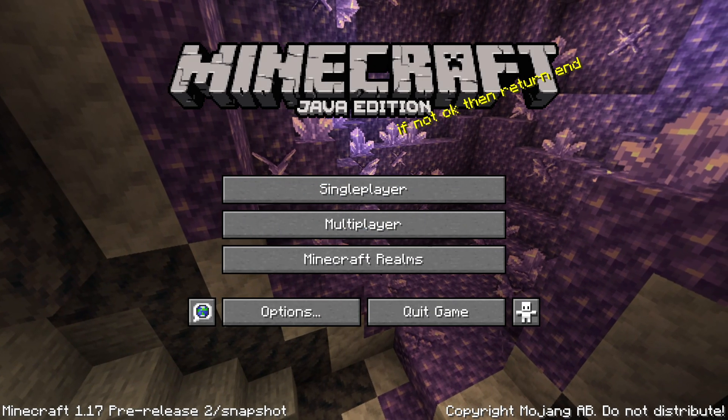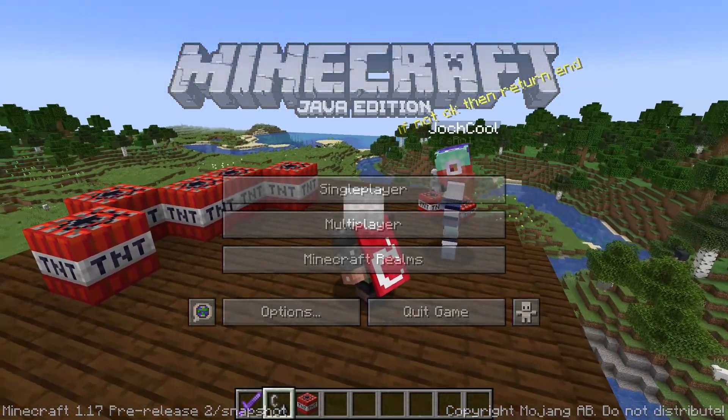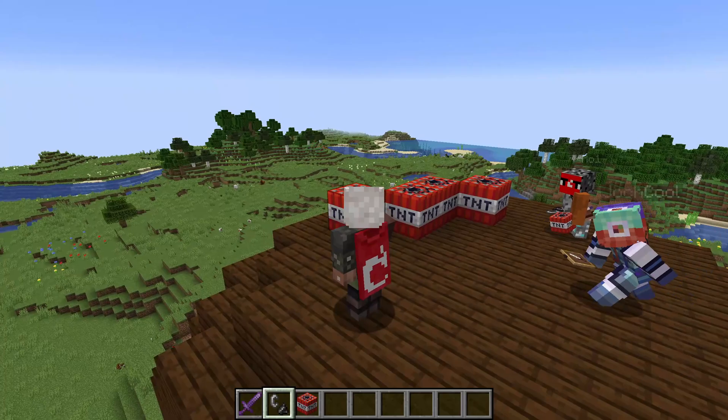Ladies and gentlemen, a second pre-release for Minecraft Java Edition 1.17 is out, together with a release date: the 8th of June. So if you have not upgraded your maps, data packs and resource packs, now is the time to get going — the release is near.